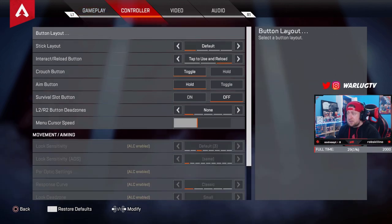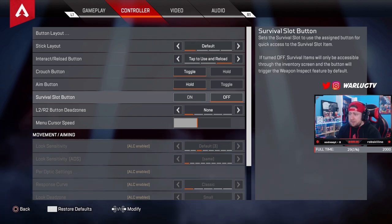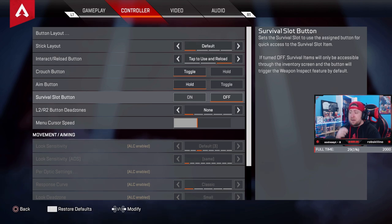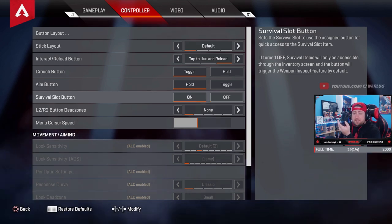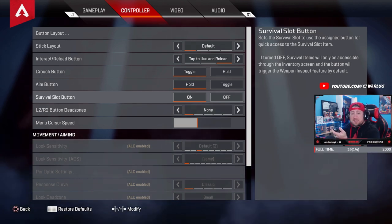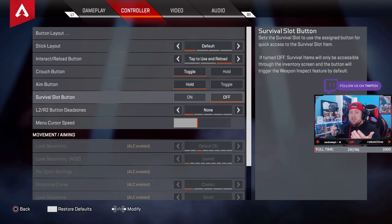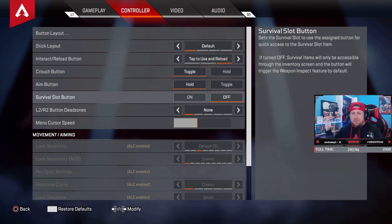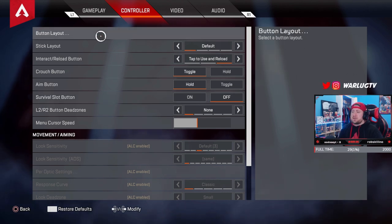Next, let's get over to controller. The first thing I want to point out is the survival button. This was added during the caustic event where you have a survival slot in your inventory for mobile respawn beacons and heat shields. Normally, left on the D-pad accessed that item, but the problem was that left on the D-pad also inspected your weapon or did your kunai twist on heirlooms. If you turn this off, it allows you to inspect your weapons again and do your tricks with heirlooms — and who doesn't want to see those animations?